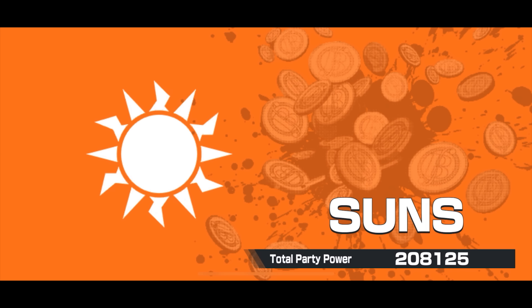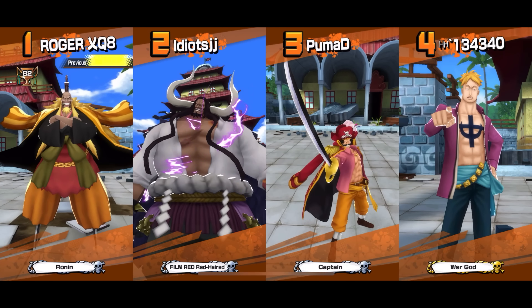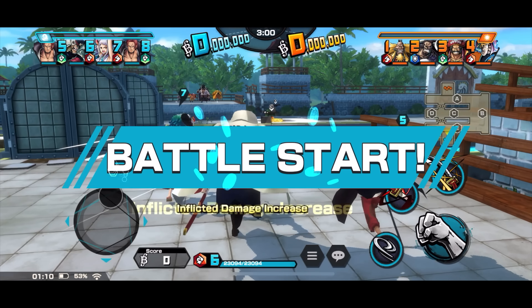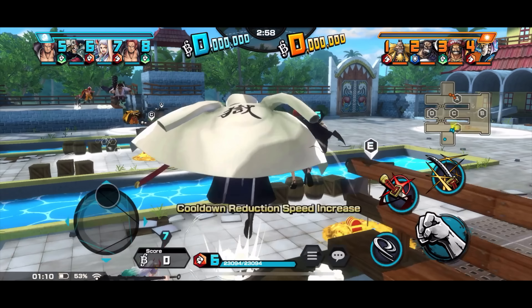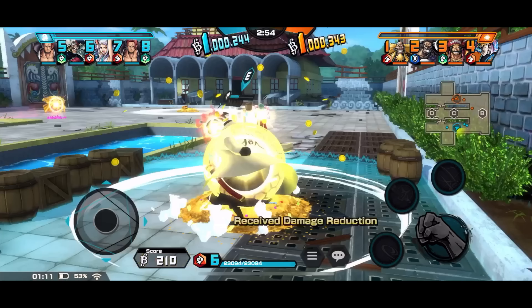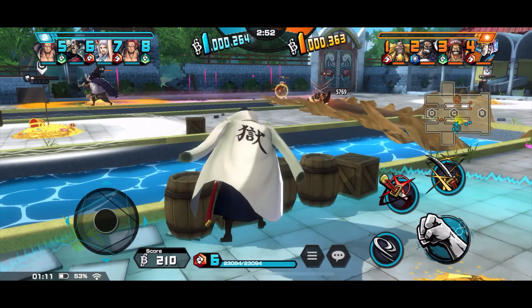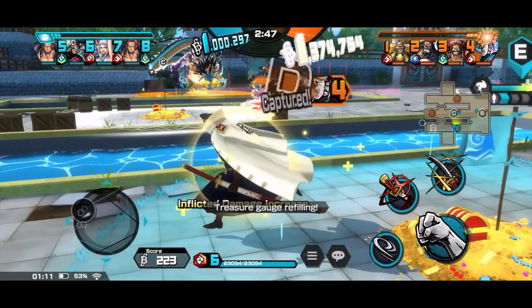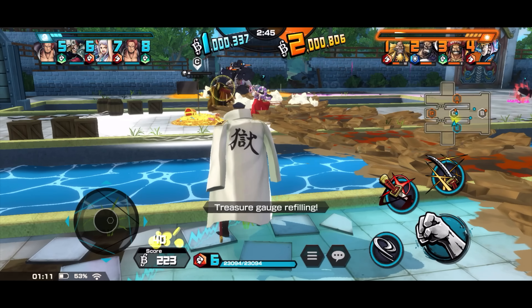Next match: 208k total party power. The opponent has boost for Roger and boost for Red Marco, hence the high total party power. It's going to be annoying to go against Boost 4 Roger — that's crazy.